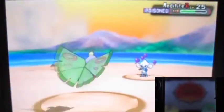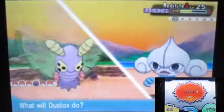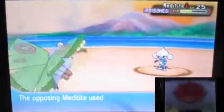Sadly, Calm Mind means it's boosting its special attack, so it's gonna take a while to take down. At least it has Moonlight which can heal it, which is bad for us, but at least that's manageable.